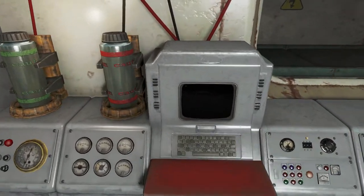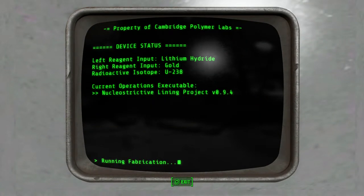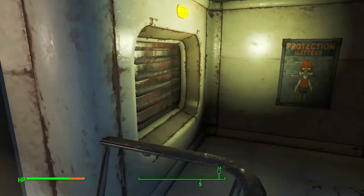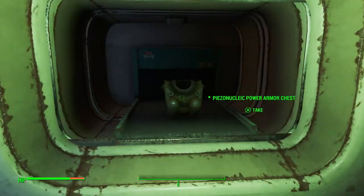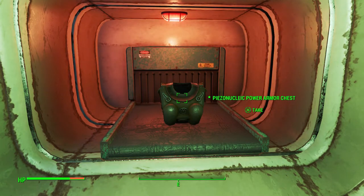Now we can run the process. Let's run this routine and see what happens. After waiting a moment, there it is — the Bietso Nucleic power armor, and it's a chest piece.